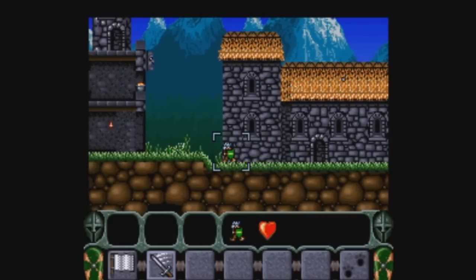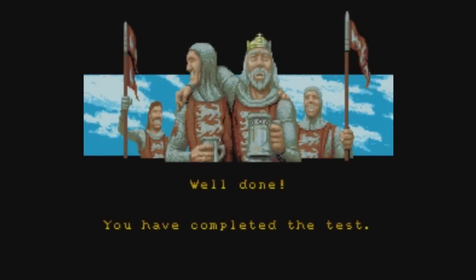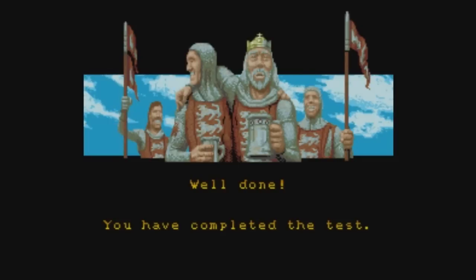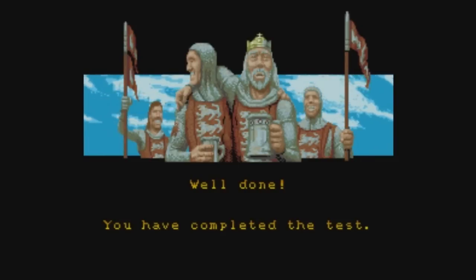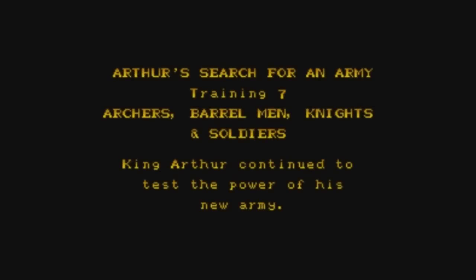That's the end of this level — killed all but one guy, lost a couple archers, but picked up a little bit of gold when the spiky things got blown up. 26 gold. What you can do with gold is it allows you to continue — it functions like a continue. If you die on a mission, you can use gold to restart the mission. But it's really pointless because if you wrote down the password, you can just do the exact same thing without spending gold. That's why I think of gold as just being score.